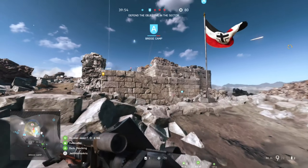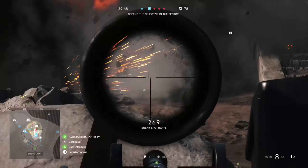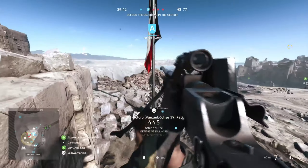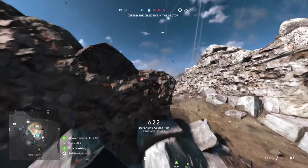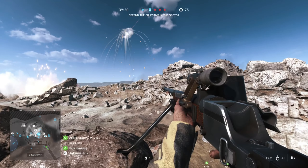Last of all, we've got APCR bullets on the bottom left, increasing damage a bit against vehicles, along with high velocity bullets on the right, giving your bullets a tiny boost in speed. If you have a hard time leading targets over distance, then high velocity bullets might help you out a little bit here, though that muzzle velocity is still going to be pretty low. I like to run APCR bullets just to make it a bit more deadly against light tanks and jeeps, though this choice really just depends on how often you like to take on vehicles as you play.